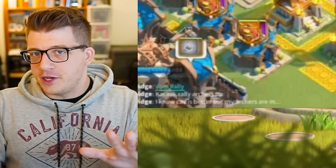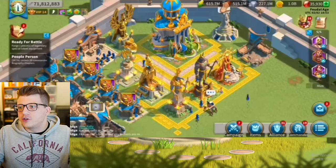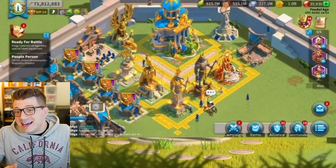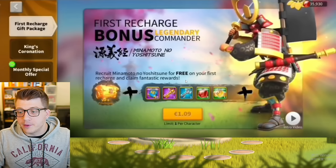I just wanted to start the video by proving that he's free to play. You can see the Minamoto logo in the top right corner, which means this player has not gotten their first purchase bonus. If he taps on that, you'll see that the first recharge is when you get Minamoto — so no matter what you buy, you will get Minamoto if you make a purchase.